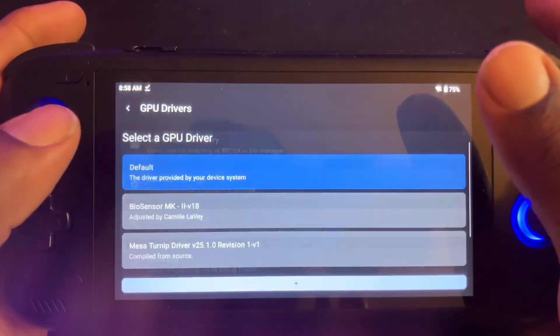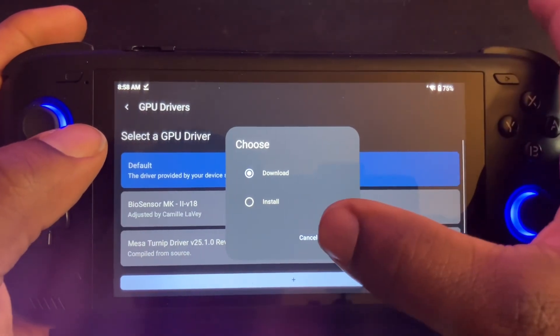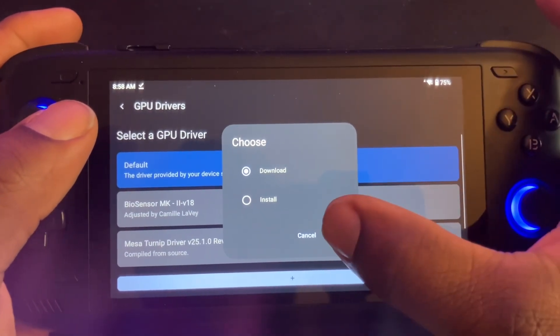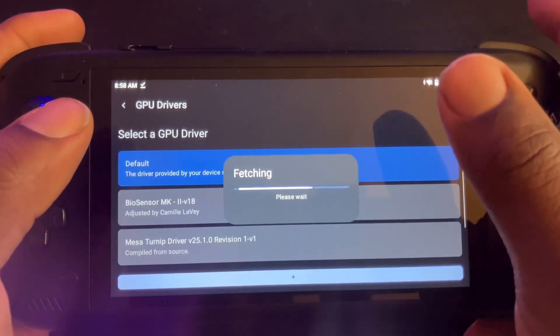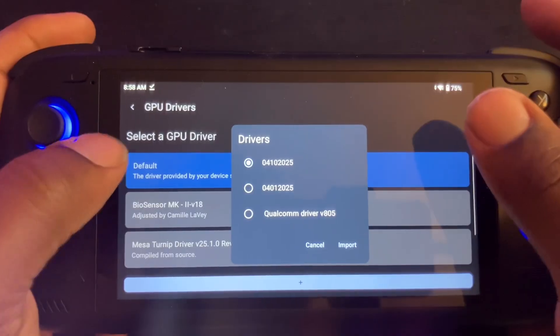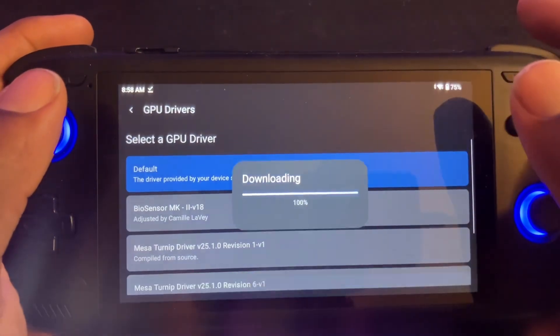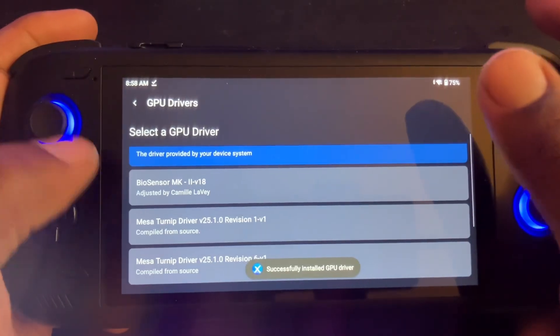Alright, this is the Turnip driver I'm going to be using. I'm going to download the latest one — it just came out a couple of hours ago. So Turnip 25.1.0 revision 6. I'll do a video on that one later today.